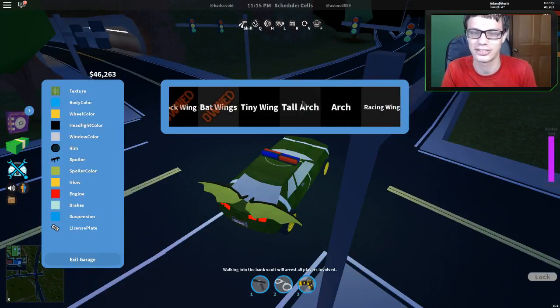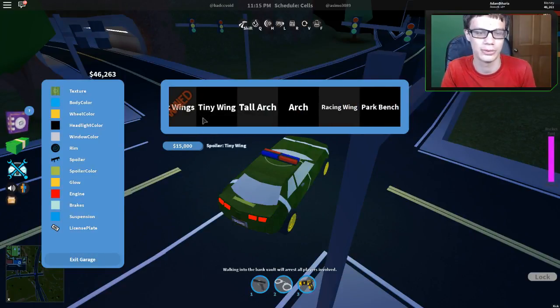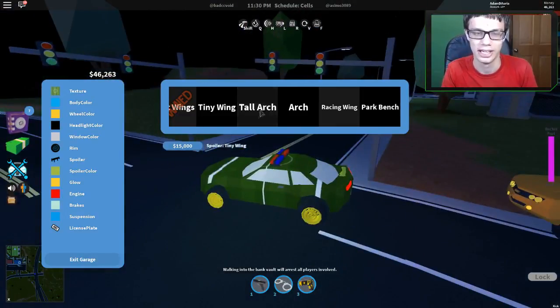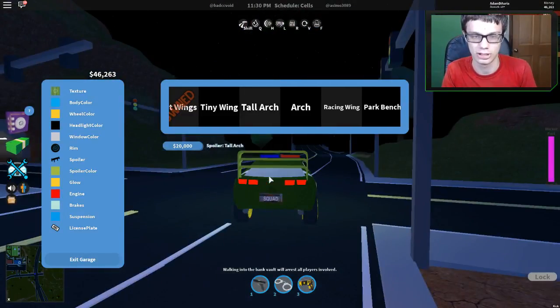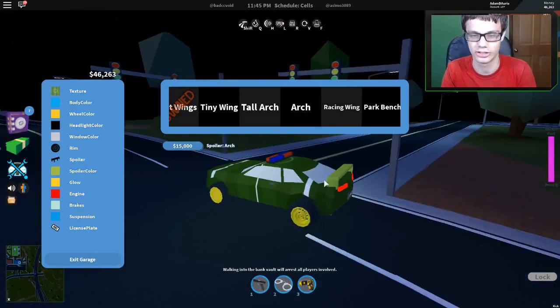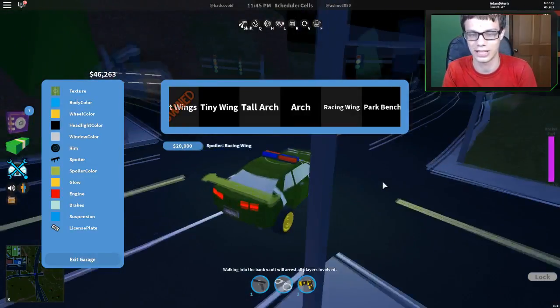Blur is in - you can do like tiny wings, tall arch, arch. Let's just buy the rest of it right now. We got $15,000, I don't think I've got a lot of money here to buy every single one of them. But here's what they look like with the tiny ones - that's the tiny one. Here's the tall arch one, that's the tall arch one. We got the arch, the racing wings, and the park bench.